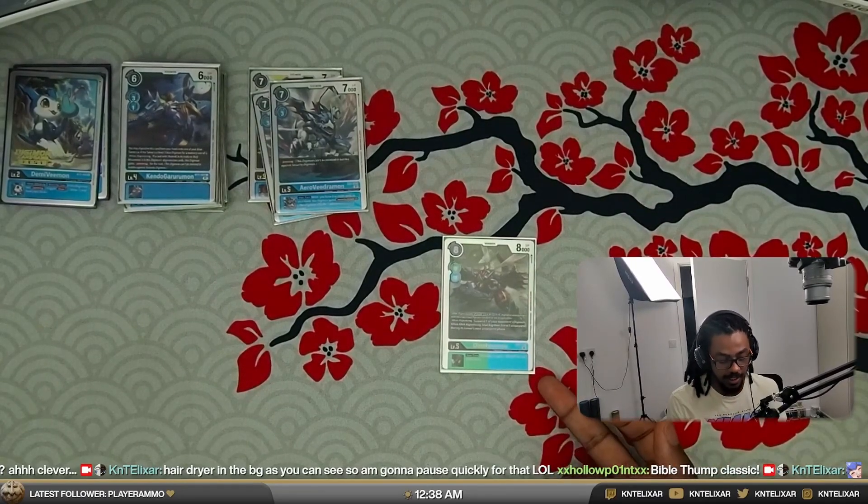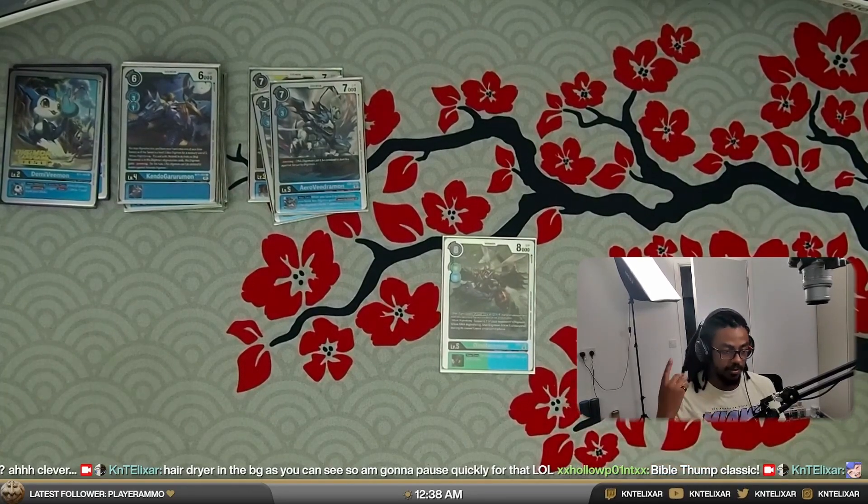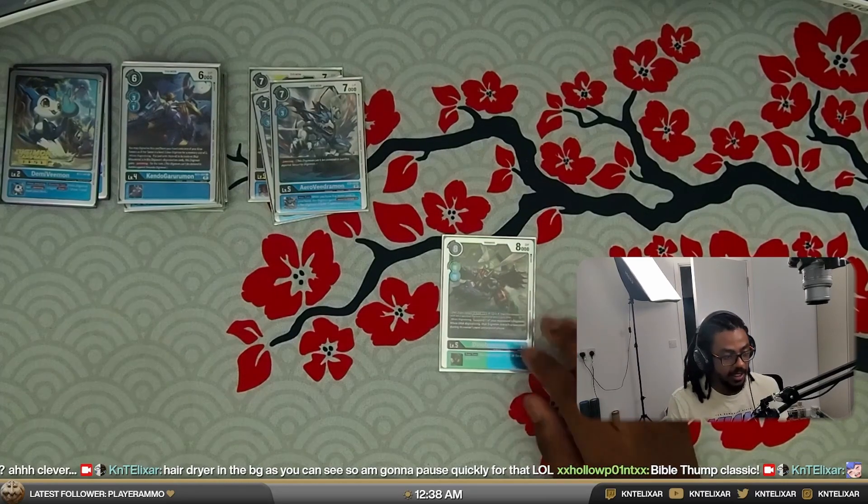Thetismon comes in BT10 — I'll throw up an image on screen. It's when digivolving draw two, and if you have eight or more cards it can unsuspend by trashing two. It's another Tesla Jellymon style Digimon but at ultimate level. DinoBeemon is first on the chopping block to get rid of for BT10.